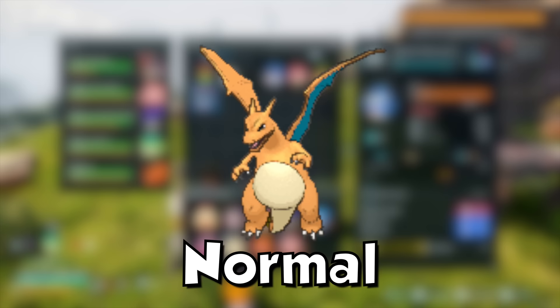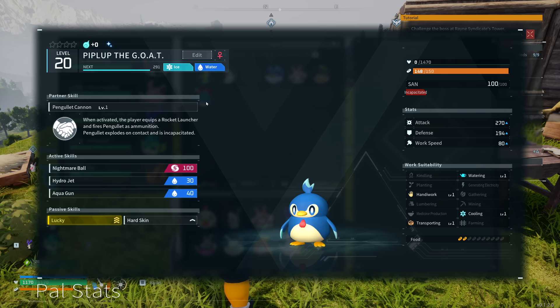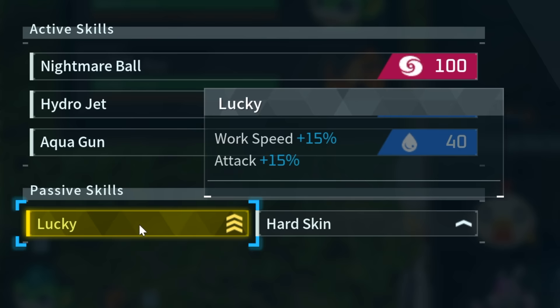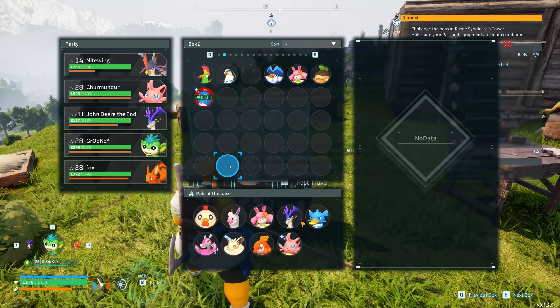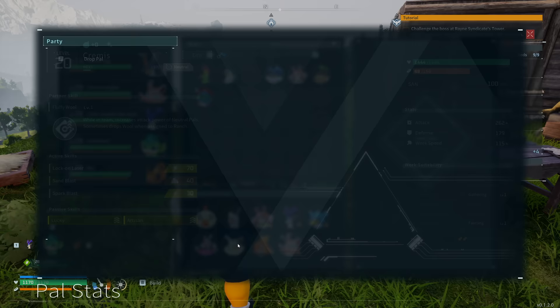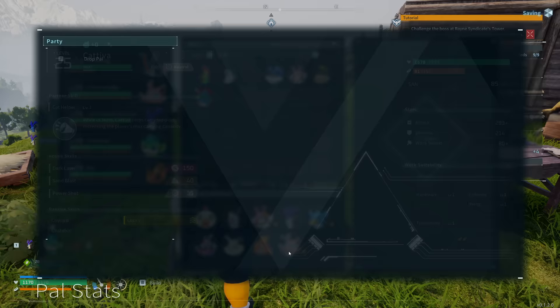Shiny or lucky pals are going to be larger versions of typical pals in the game, and unlike Pokémon games where shinies are really just different colored versions, in Palworld shiny pals are guaranteed to have some better passive skills. In the case of Piplup over here, we have the Lucky roll which gives plus 15 work speed and attack. I also have Kremis over here who has the passive skills Lucky as well as Artisan, which is actually a 50% buff to work speed.